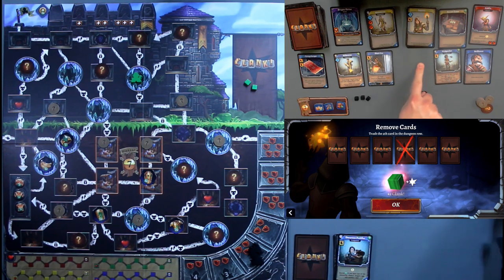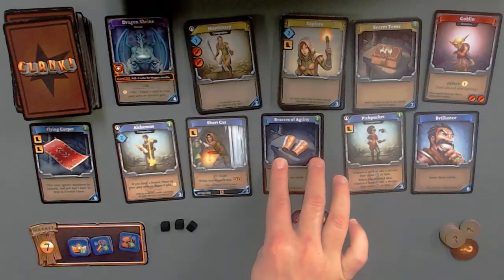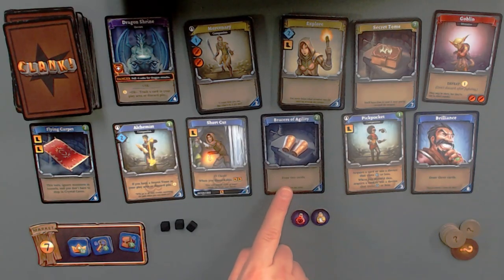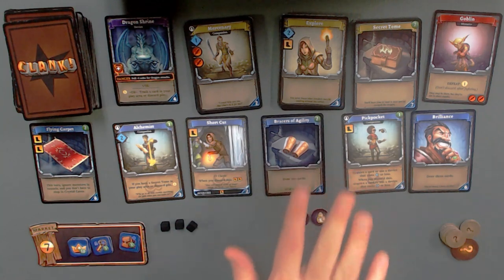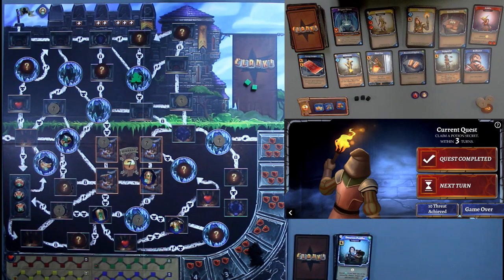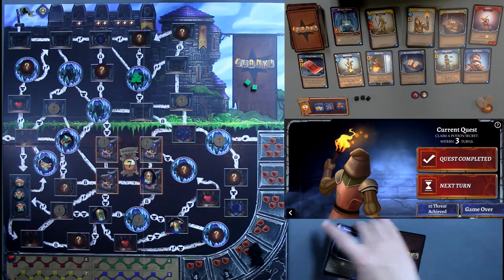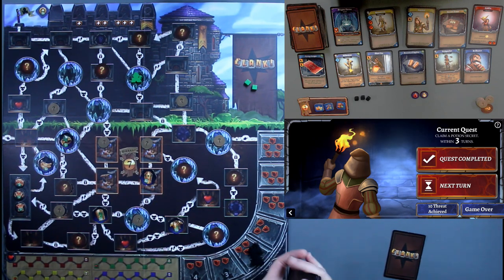One, two, three — hey, I bought it! So I don't even have to trash anything, but I do have to replace it with the bracers of agility. Oh man, that's so good. I have a draw three and a draw five — please, please, please leave them here till I can afford them. Next round: claim a potion secret within three turns. I don't think I'm going to be able to do that. Now I get the chance to move on out. The problem is I can move down, over, down, and around — maybe I could do that depending on how much movement I earn over the next few cards.